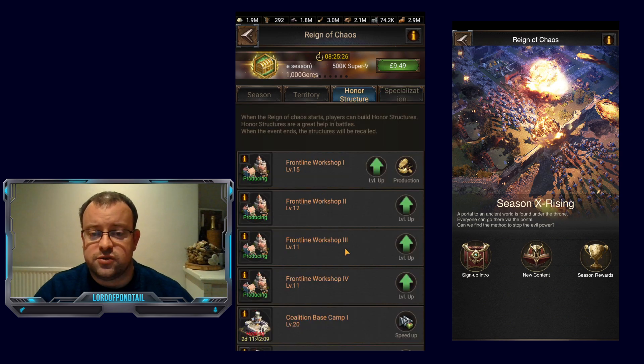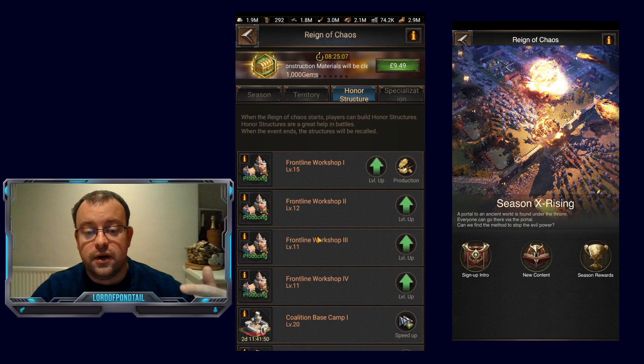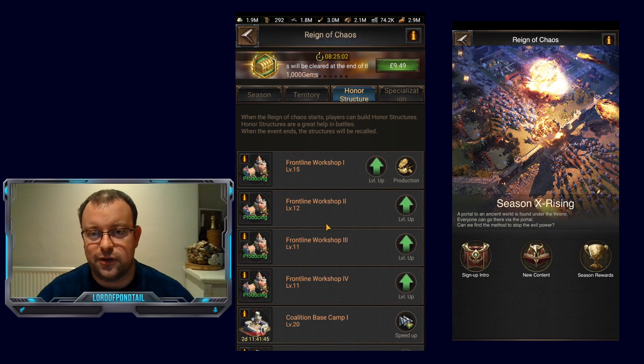In terms of my honor structures, my frontline workshop is leveled at 15, then one at level 12 and two at level 11. Ideally I could do with these workshops being a couple of levels higher to process materials quicker, but I'm holding off because the more upgrades you do before you reset your points to get the extra honor from green, the more you're losing out on that benefit. So I'm just holding off at this level for now.